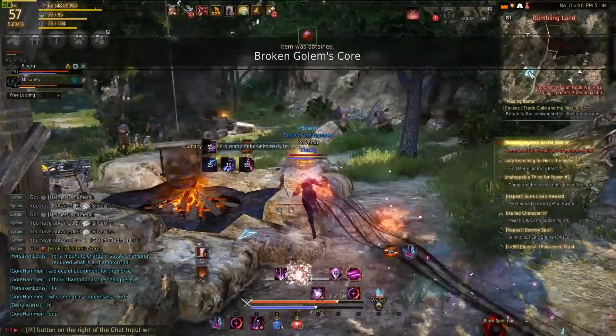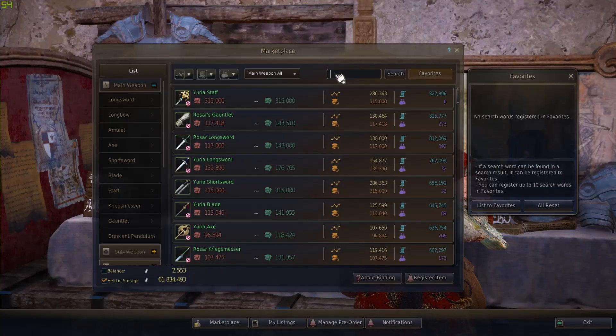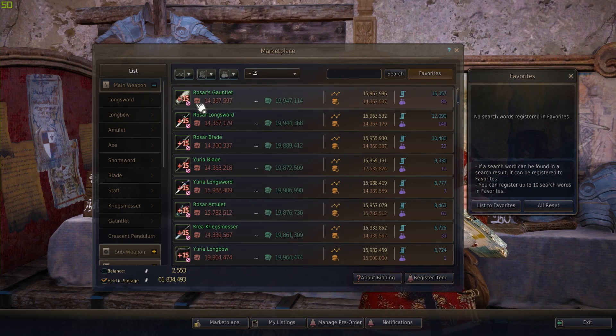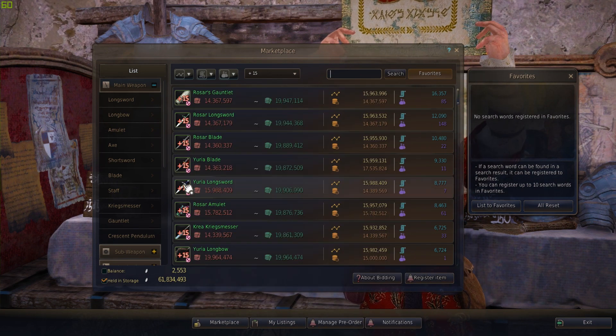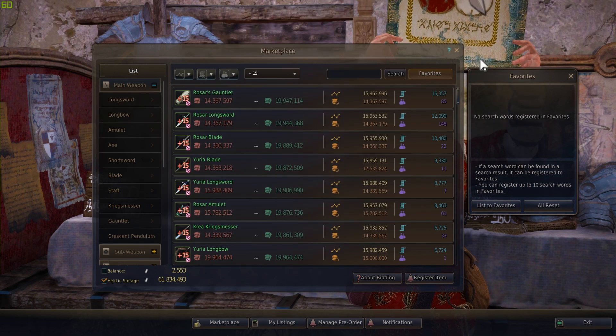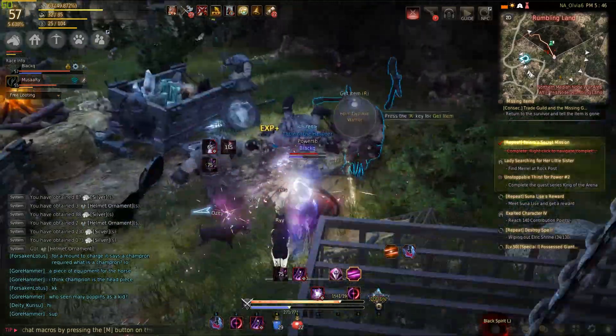A plus 15 weapon for the class that you're going to be leveling up will be your first priority, which can be easily purchased at the marketplace for about 15 to 17 million silver. If silver is something you struggle with, then check out my last video on how to make money in BDO in the card above. It will basically cover everything you need to know to make a quick 16 to 17 million silver so you can purchase that plus 15 weapon.